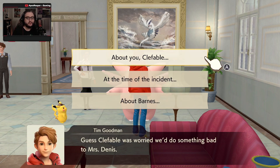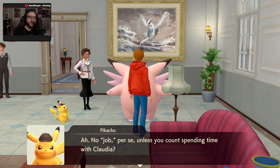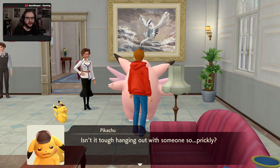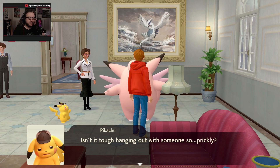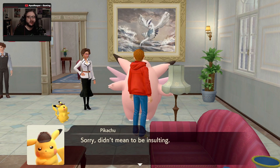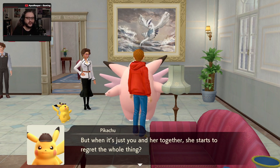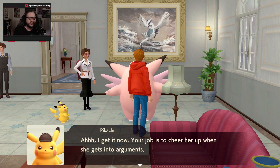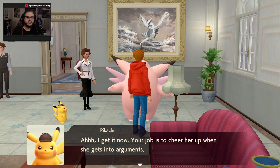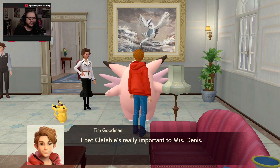Kefable was worried about something bad happening. Do you have a job here at the mansion? No job per se — she just spends time with Claudia. Isn't it tough hanging out with someone so prickly? Claudia's not a bad person. Claudia's always arguing with someone or other, but when it's just you and her together, she starts to regret the whole thing. Your job is to cheer her up when she gets into arguments. You're actually pretty nice. I bet Kefable's really important to Mrs. Dennis.